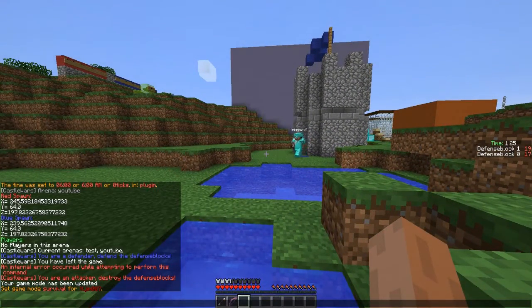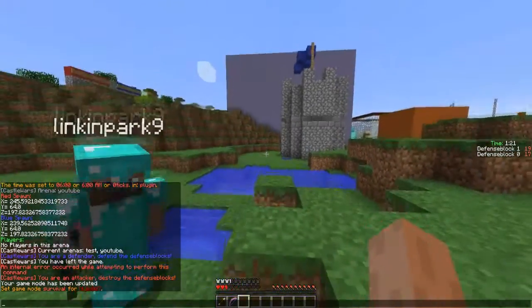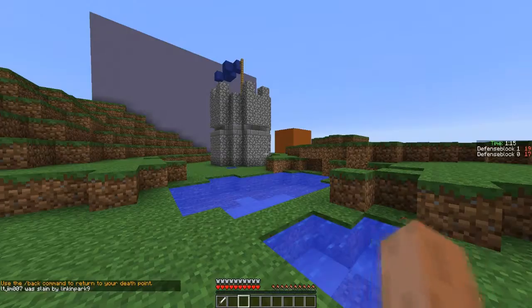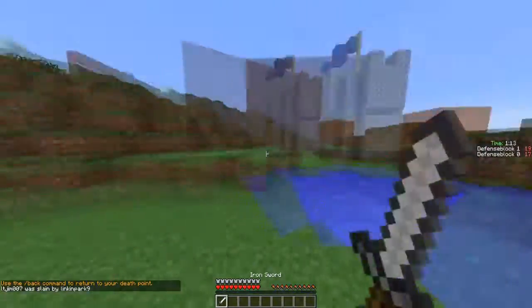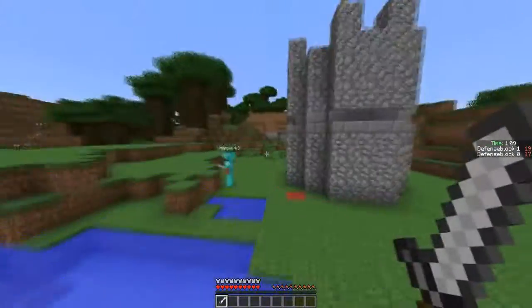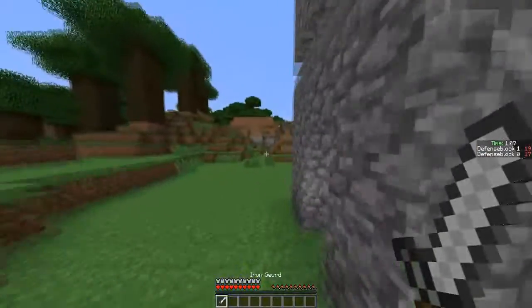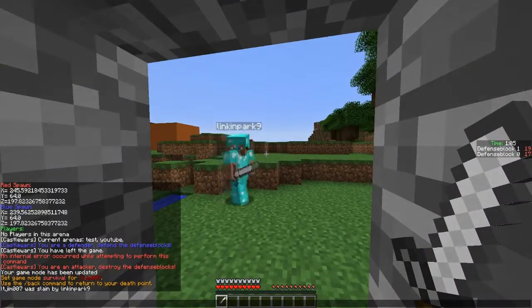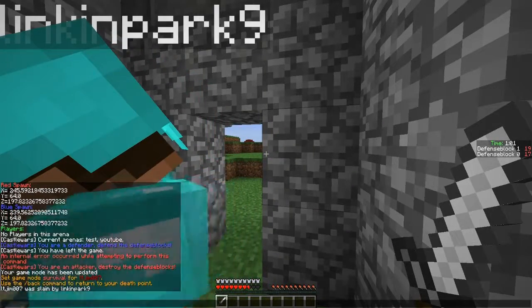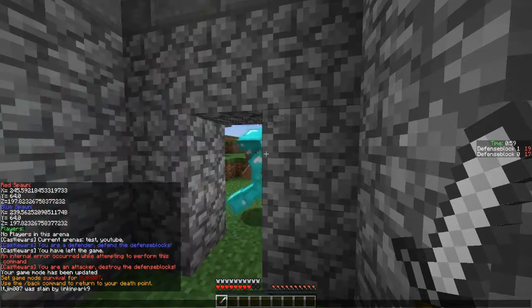Link Park has to defend the blocks, so I should have put the defense blocks in the opposing castle really. We could change class to warrior, just like Link Park here. I'm meant to be defending them and Link Park is going to be killing me and destroying them — so yeah, that's how it works.